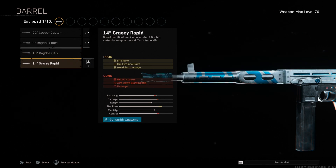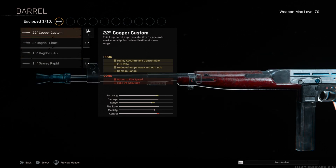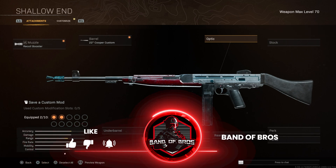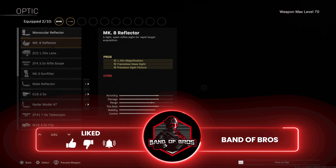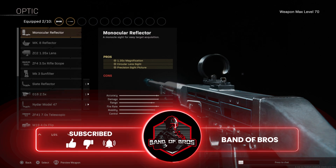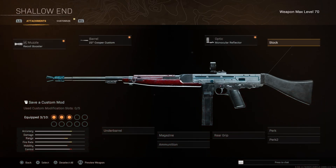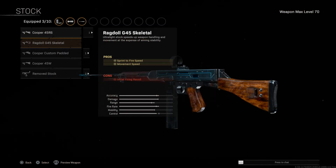So we're going to go with the Cooper Custom barrel, giving us a nice beam with this gun. Next up for the optics — since we are going aggressive on this one, the one that works perfectly is the Monocular Reflector. It's just a nice clean red dot sight for this gun. Next up for the stock, we're going to go with the skeletal one — the Ragdoll Skeletal.